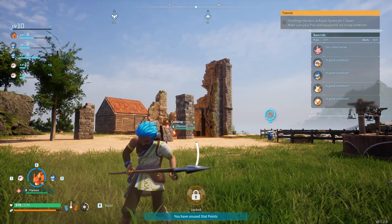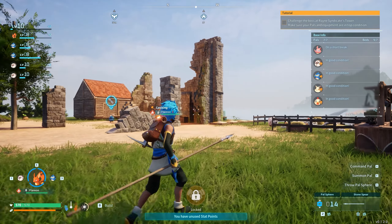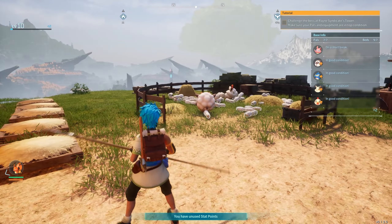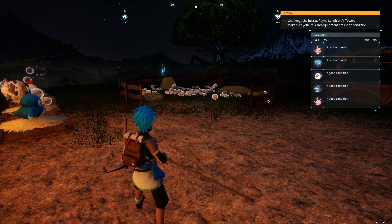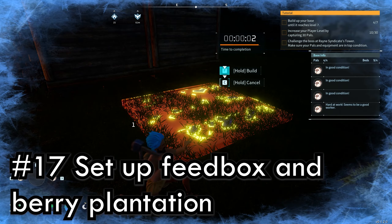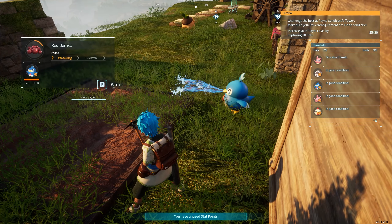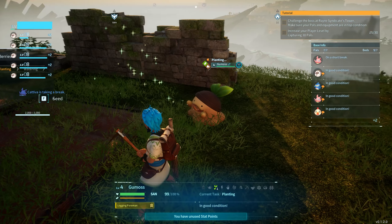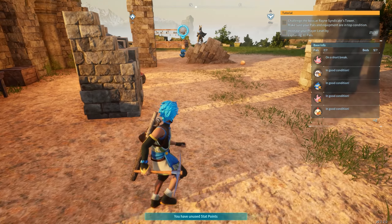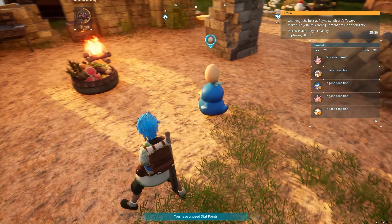The ranch is a level 5 unlock on the tech tree, and depending on the PAL, certain resources will be produced for you. Different PALs give different resources, so don't be afraid to try others. Set up a feed box and berry plantation — if you have PALs with watering or planting abilities, this will become an automatic farm. They'll plant, grow, and put berries in the box, which will keep all your PALs fed. This also applies if you have a ranch with chickpeas producing eggs — they'll put the eggs right in the feed box.